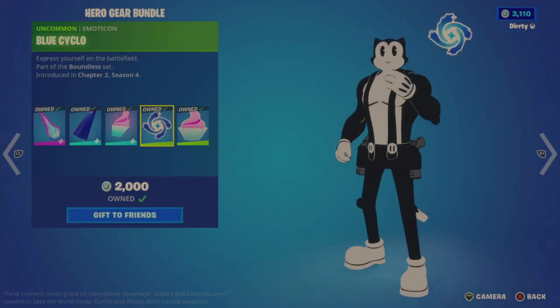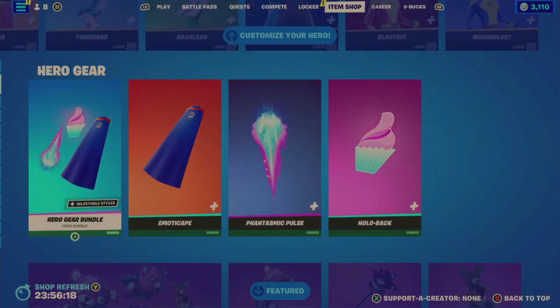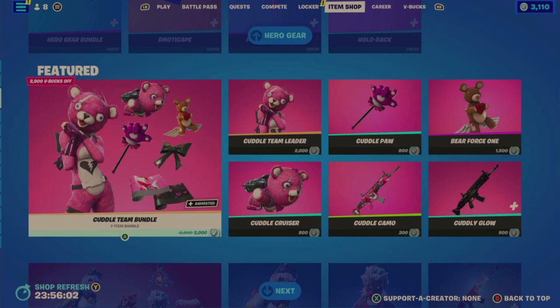Then there's the Blue Cyclo emoticon and the Cupcake emoticon — so you get all that. Now we're on to the Featured tab with the Cuddle Team bundle — another recycled, re-rotated item just in the shop on February 21st, a mere 33 days ago. It's 3000 V-Bucks.